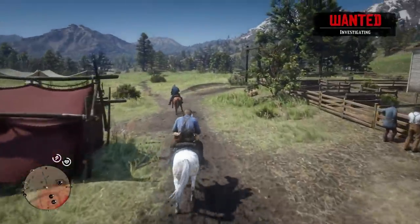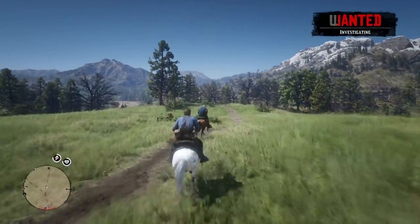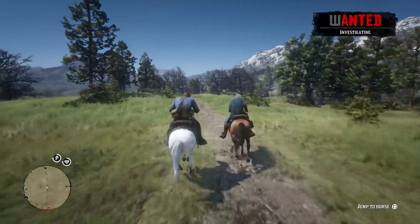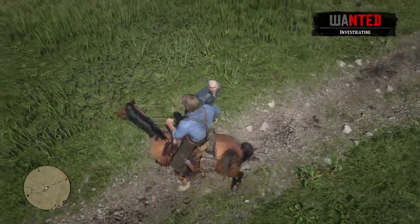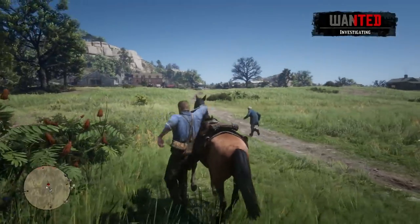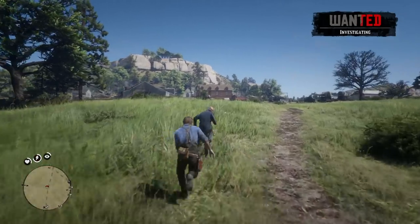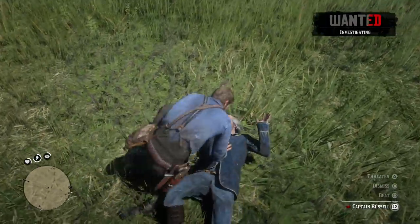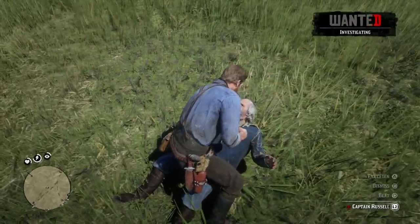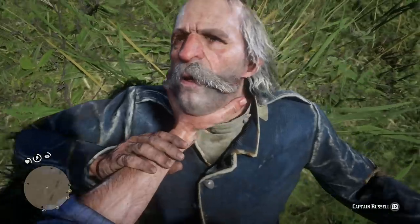Russell wasn't heading in any particular direction. I was half tempted to see where he'd go — would he head toward Amberino? I ended up stealing the horse back from him and tried to tackle him, but accidentally ended up killing him. I looted him — 45 cents and some opened horse medicine. Nothing useful. So it was time to reset the experiment and take him to Joe in Rhodes instead.